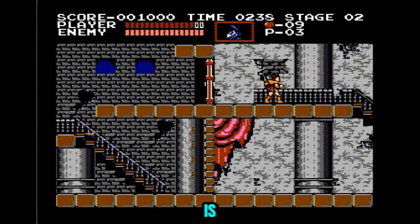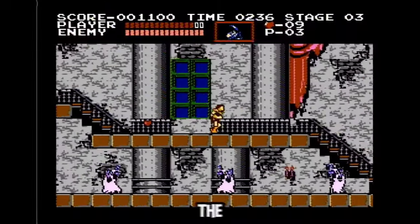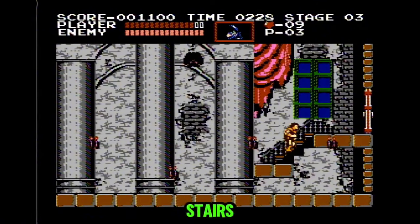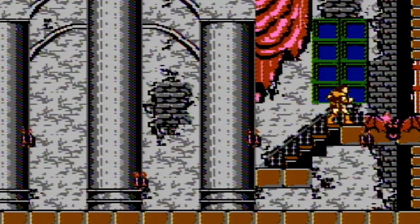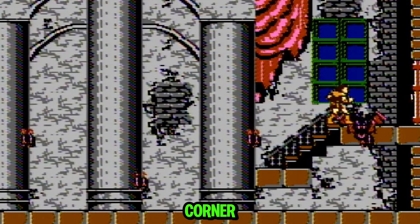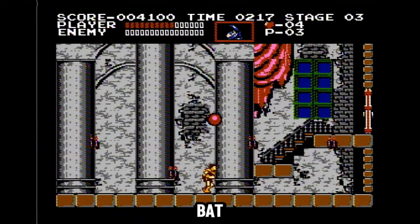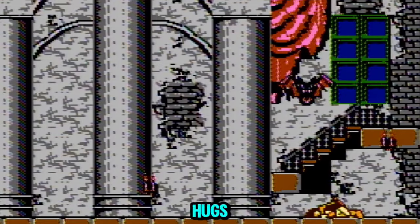This screen is important. Jump off this block and whip this zombie in the face before grabbing the invincibility sub weapon. Now you wanna jump up here and get on the stairs like this. When the giant bat flies at you, just use the time stop and whip the shit out of the bat. If the bat escapes the corner, you just freeze time again and jump and keep whipping the shit out of the bat until the fight is over.